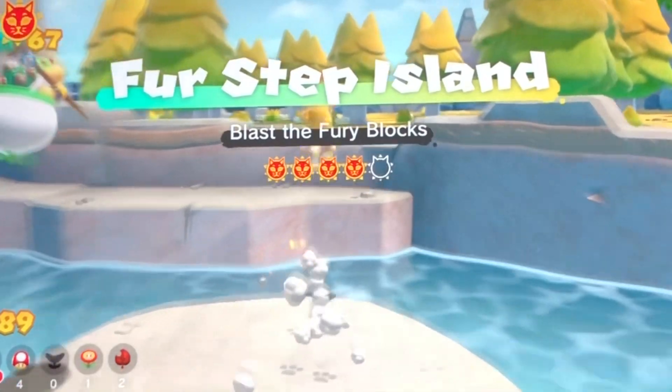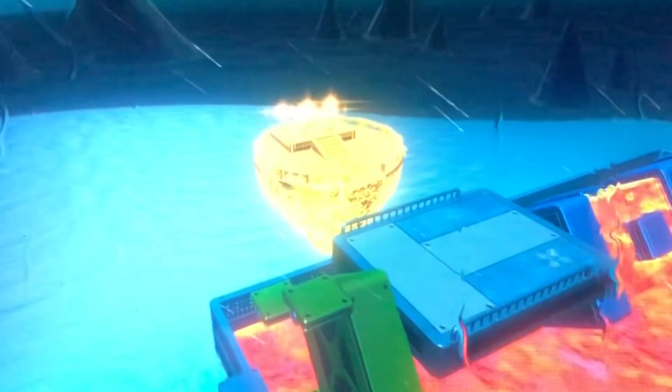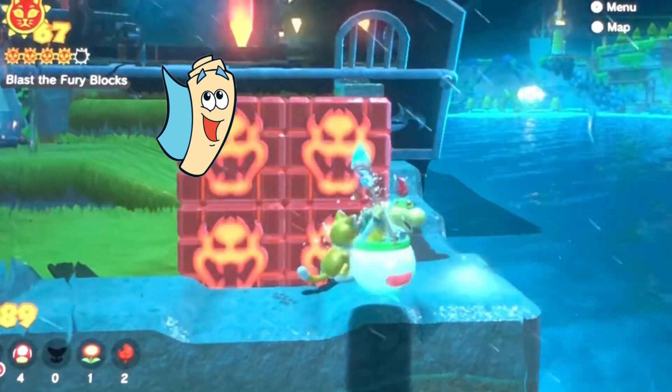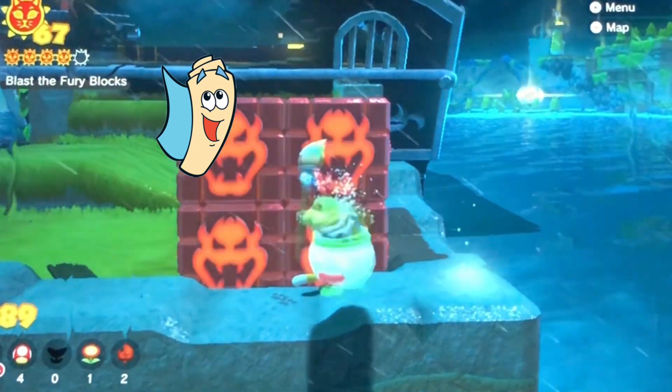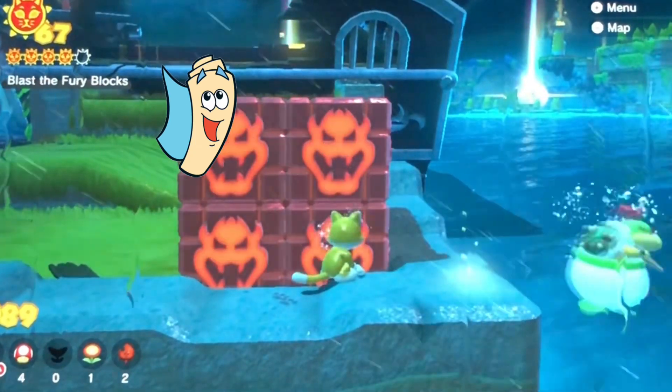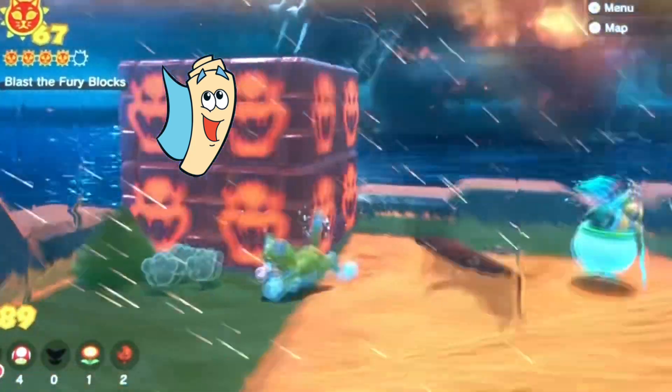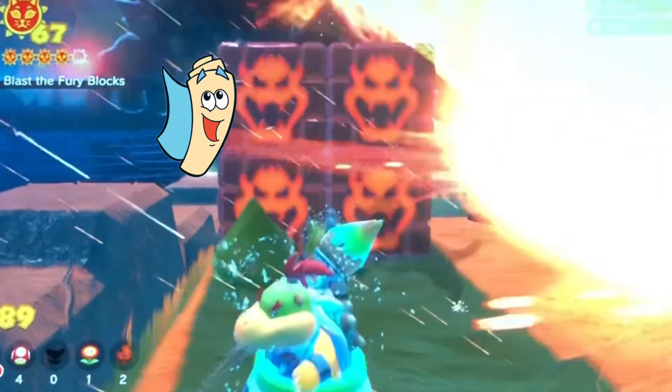Oh, that's not all. When Fury Bowser wakes up, a new and secret island will be unlocked — that would be called Lucky Isle. Try to find all the lucky cat shines. But remember, each cat shine can console Fury Bowser.